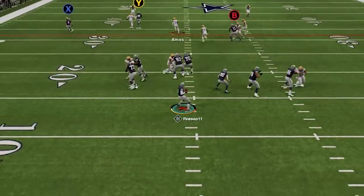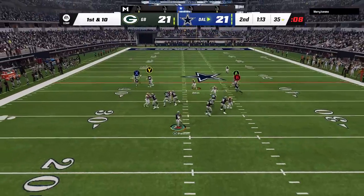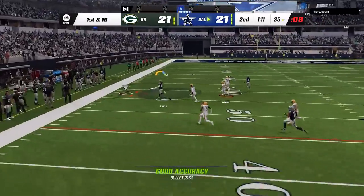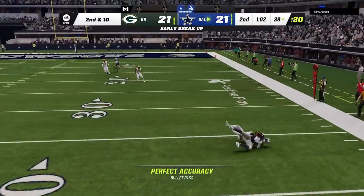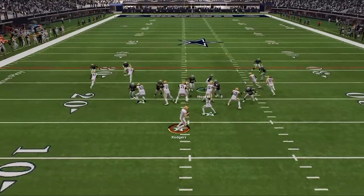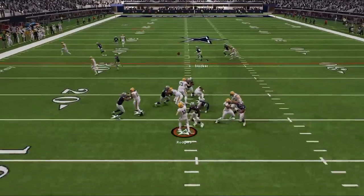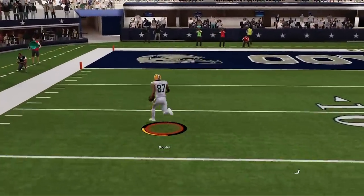On the next drive, Dak is threading needles between three defenders to get me on the hash mark. So on the next play I read zone coverage and go back to the bench play to get a big first down, before Lamb drops the ball right over the middle and I have to settle for a field goal. There's still a lot of time left on the clock though, as he takes another deep shot against my man-zero blitz on the next play to Romeo Dobbs.